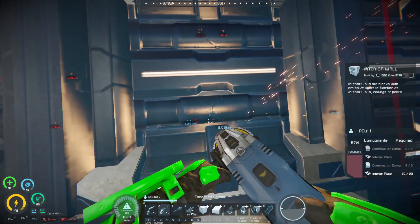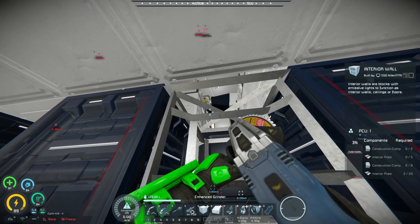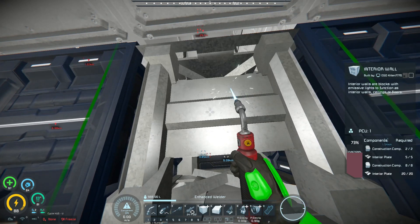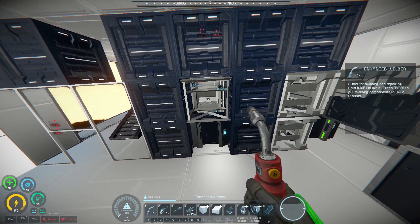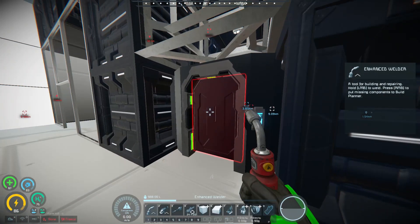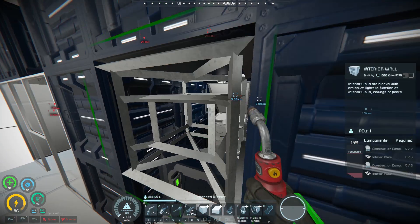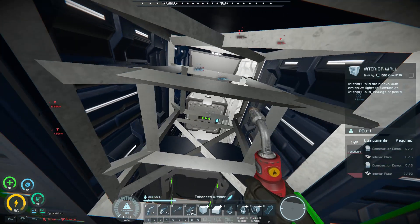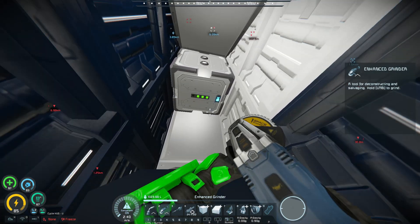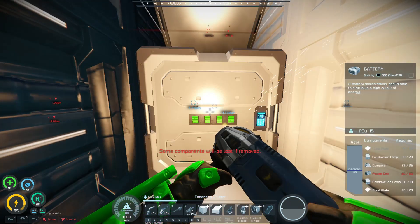Wait — how is it... oh. The solar panels. There's solar panels up top, which means even if I take out these two power sources, it's still going to have power as long as it's daylight — unless I could trick the drones into slamming into the solar panels. And I don't know if this is the only battery.